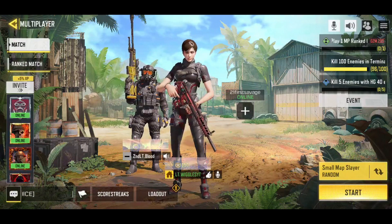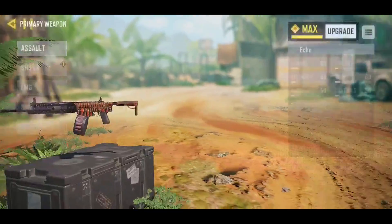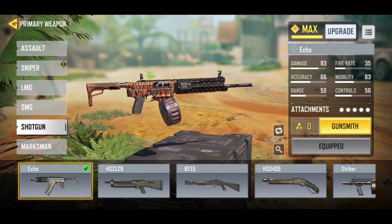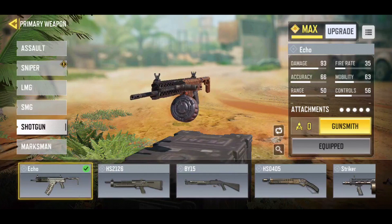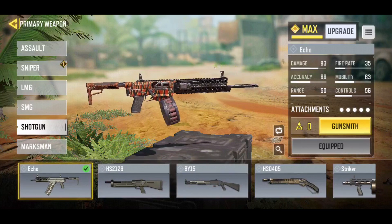Today's video we're going to jump into the new shotgun that just came out — it's called the Echo. It's a semi-automatic firing shotgun. Think of it as basically just a souped-up Striker. It has insanely good range for being a shotgun, and it is deceptively fast firing.